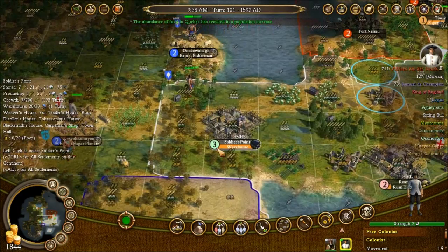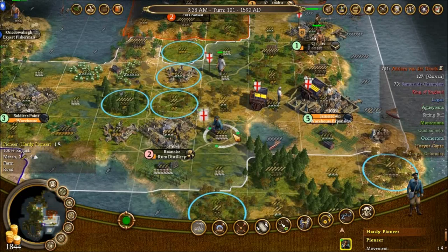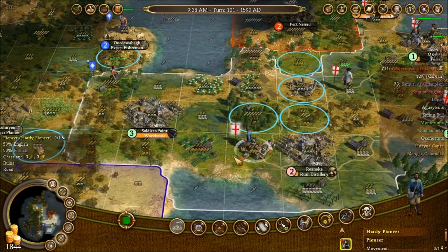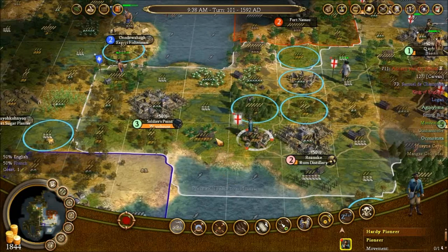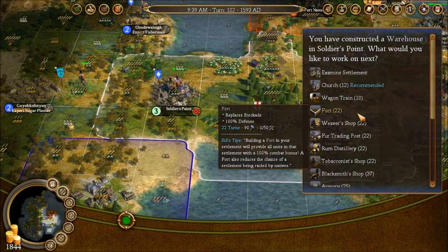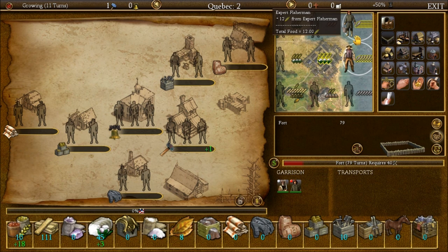Let's put you over here too. Now what I want to do is start connecting these settlements. I'd be honored — teach me how to plant sugar. Your job is to connect that. You're sailing down to Plymouth to pick up more people. Build a fort. Need you on lumberjack duty.